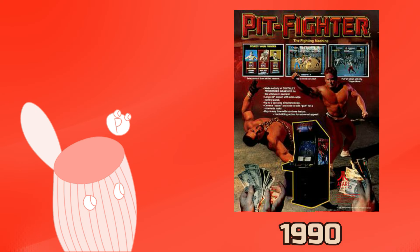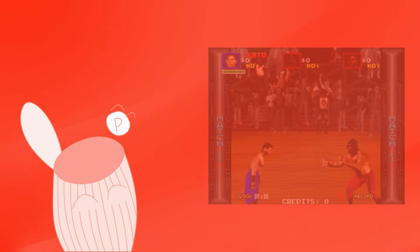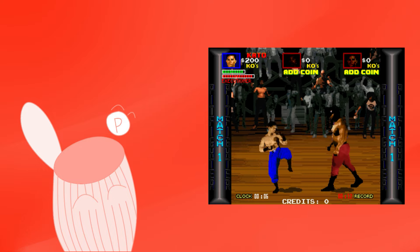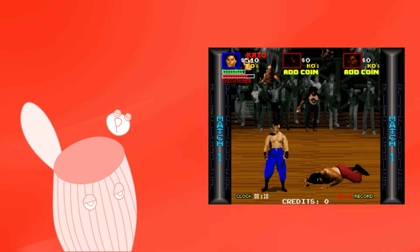Pit Fighter was released in the arcade in 1990. It would then get multiple home ports, including a Sega Genesis port in 1991. The arcade game itself was very impressive — it was one of the first fighting games to use digitized actors, and it was a really fun experience for its time.